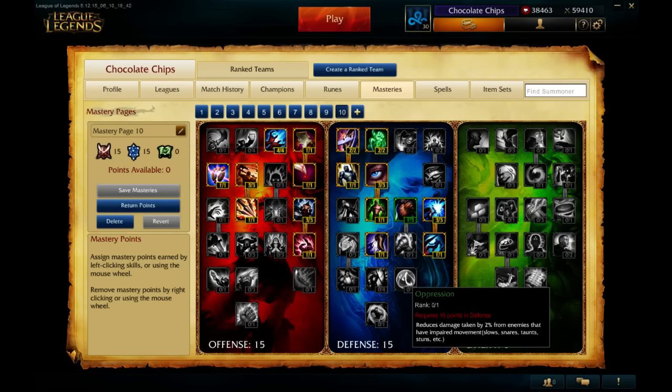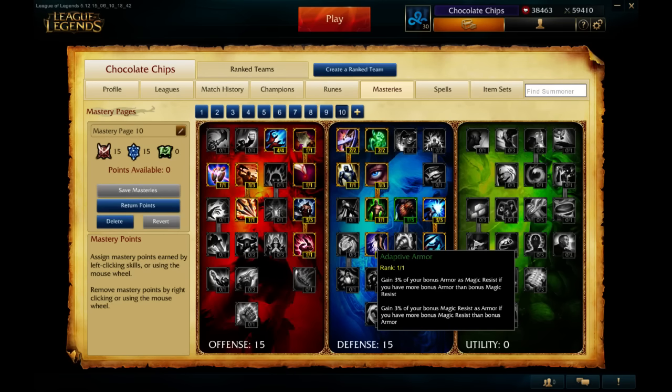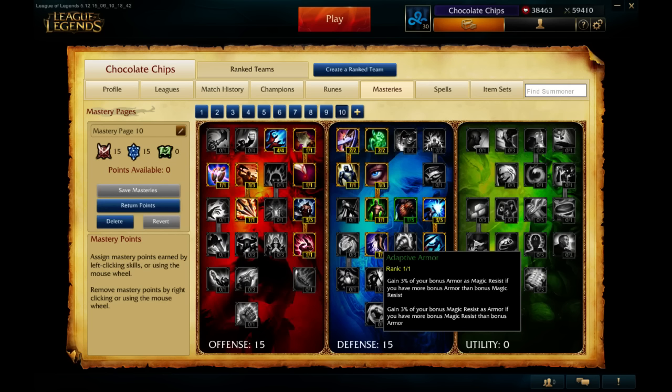The last one I want to talk about is this one right here. This is actually new. This essentially takes the place of Runic Blessing and also takes the place of Swiftness, which is now elsewhere. But this one's actually really cool, because you now gain bonus magic resist if you have more armor than magic resist, and you gain bonus armor if you have more magic resist than armor. It's pretty cool.